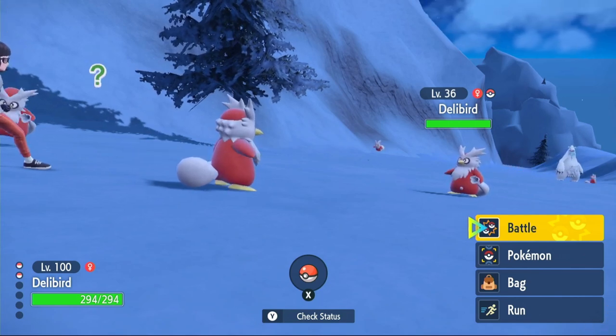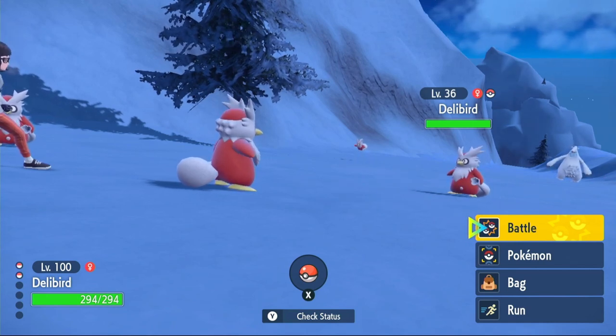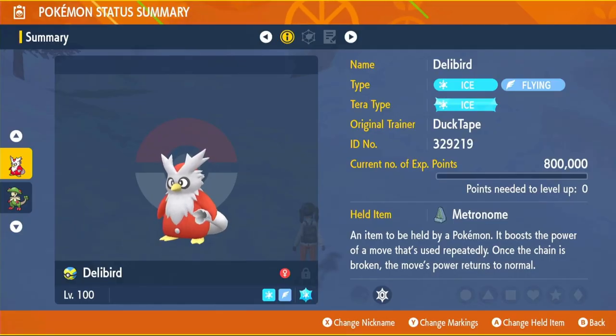There are actually two builds for this. I'm going to show you the one I'm going to be using, but I will tell you the other build as well - the other build will be a flying type tera. So like I said, ice type tera, and the item we're going to be using is the metronome.